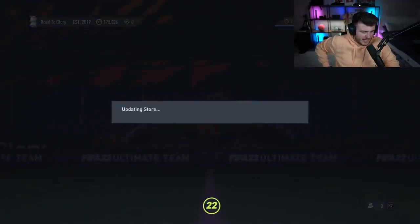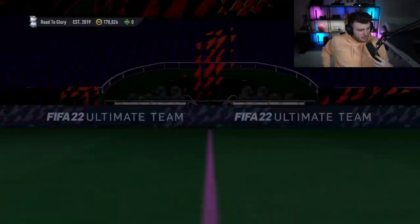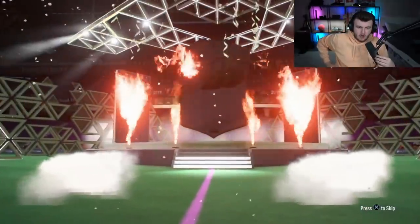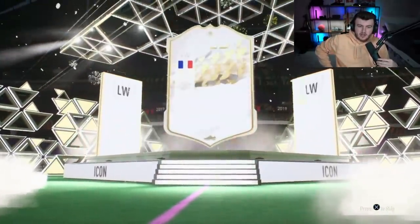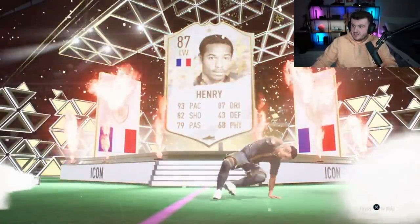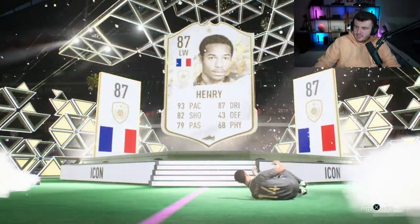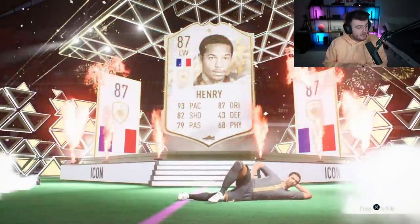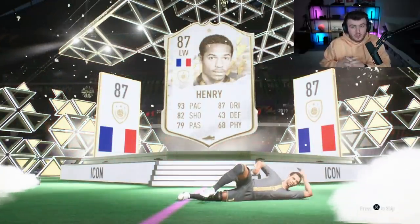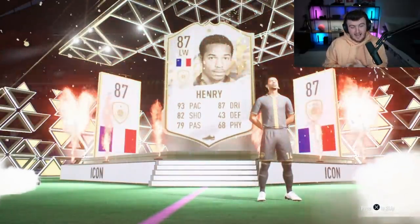We've got TARDIS Garchomp's pack now. Let's get something good from TARDIS Garchomp's pack. French left wing - Thierry Henry is actually class, he's actually really really good. What is Thierry Henry worth? 500k. That's good, that's a sick pull. Still not over a million but that's decent - we'll take that, that is really good.